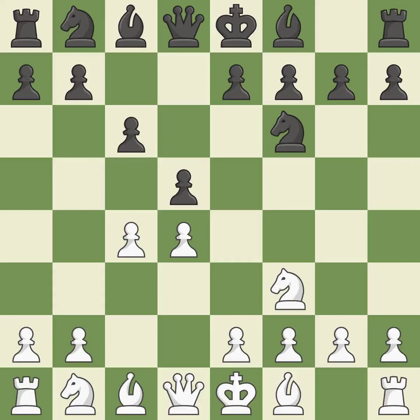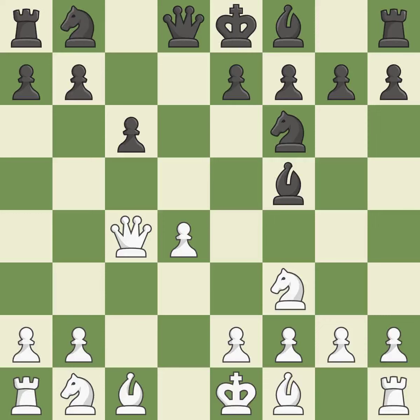Nf6 develops the knight toward the center, adds support to the d5 pawn, and controls the e4 square. Qb3 develops the queen and defends the pawn on c4 — it is a fair deal after all recaptures. By moving a bishop from its initial square, this activates it.